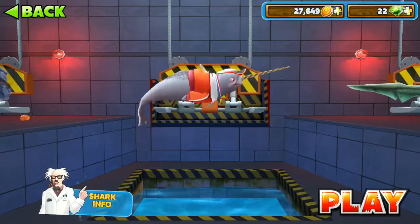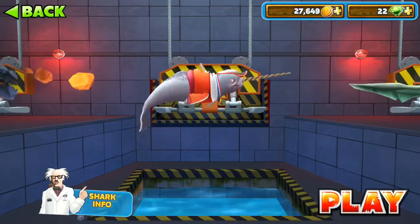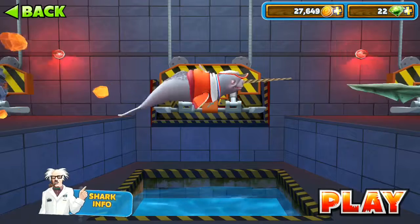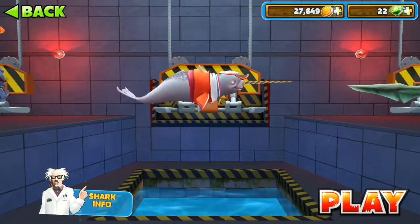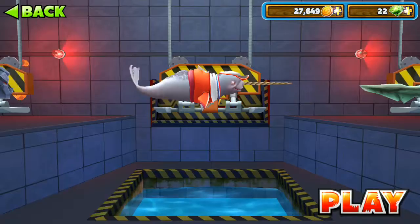Hello friends, here we are showing you the gameplay of special sharks which are added into the game. The game is Hungry Shark Evolution by Future Games of London. Here we are going to show you the shark which is called Natasha the Narwhal. It has a power of tossing the javelins, so we will see in the gameplay how it works.